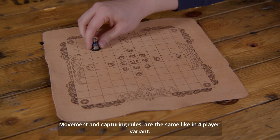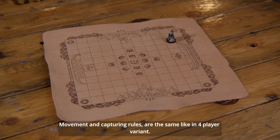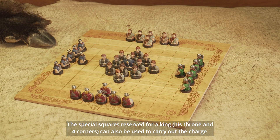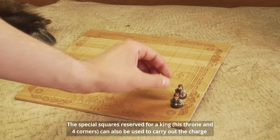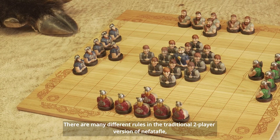The attacking player is the first to move. Movement and capturing rules are the same as in the four-player variant. The special squares reserved for the king — his throne and four corners — can also be used to carry out captures.